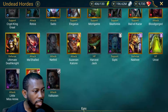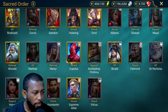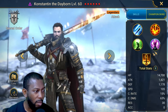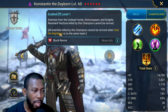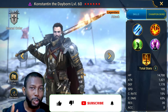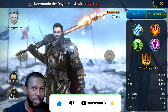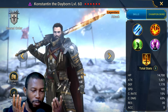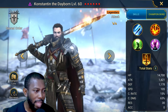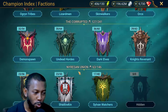His counterpart is Constantine the Dayborn, from the Sacred Order faction. Vlad the Nightborn and Constantine the Dayborn — their skills and abilities have a passive where they complement each other when in the same team. When players judge them, they don't judge him fairly — Constantine is supposed to be the damage dealer while Vlad is supposed to be the support. Constantine with the fiery blade was meant to be the damage dealer while Vlad is the supporting and controlling character.